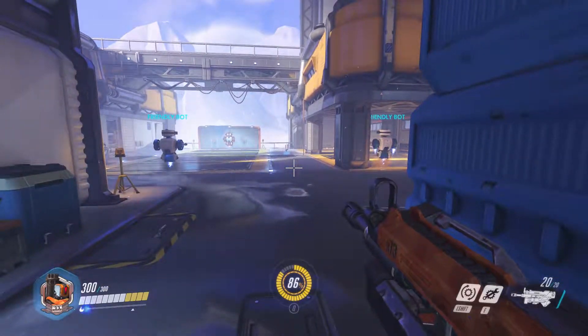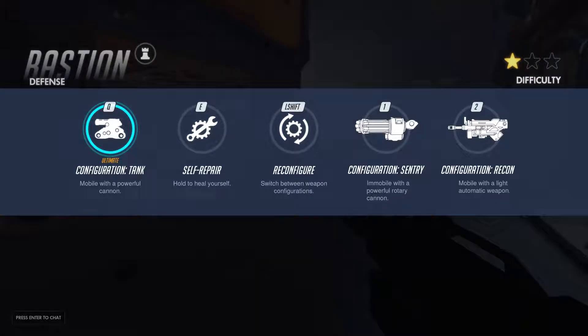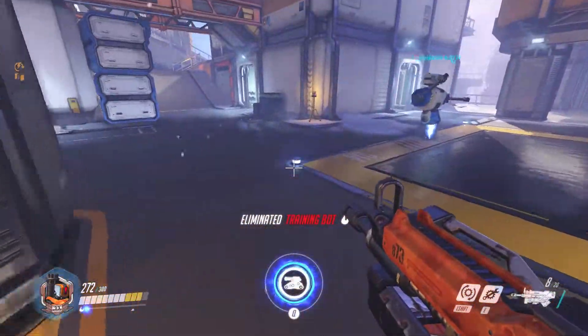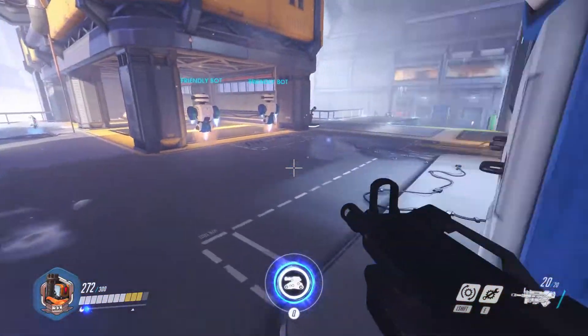And then in the actual sentry mode — there we go — we've got him even though he's hidden around that corner. And that is it. That is as simple as you can get with Bastion really. There's nothing too complicated about him at all.